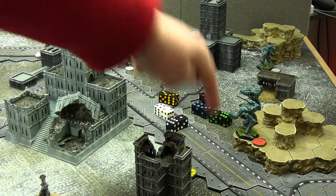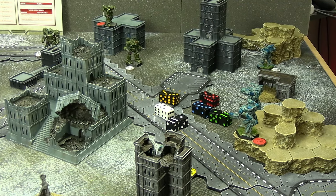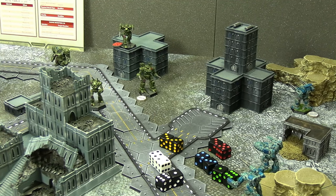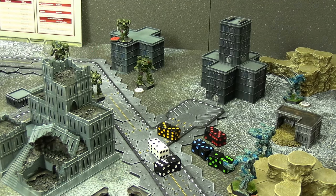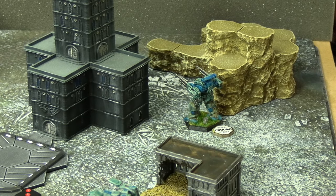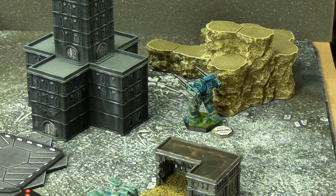The Zeus sprinted so it doesn't get to fire, but it is now the closest to the central objective. The Stalker fired next — 6 weapons at medium range into the Wraith on the objective. The Wraith jumped and has a base TMM of 3, so with modifiers it still needed 9s. The roll wasn't great — no damage at all from all six weapons, pretty disastrous. The Rifleman can't see anyone from any front arc and has no indirect fire, so he passes this round.